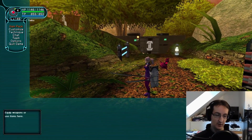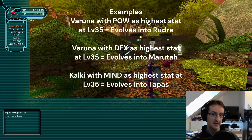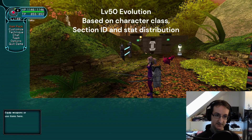Going back to evolutions: we've covered the level 10 evolution. The next one is at level 35, and there's a bit more involved. It depends on whatever the highest stat is of the mag — so if power is highest and the mag is a Varuna, it'll evolve into a specific mag; if mind is highest and it's a Kalki, it'll evolve into something different. There are more branching paths at level 35, and it will also learn its second Photon Blast. Then at level 50 it's even more complicated — the mag will evolve again, depending on the stat distribution of your mag and also your character's section ID.